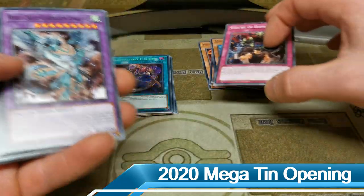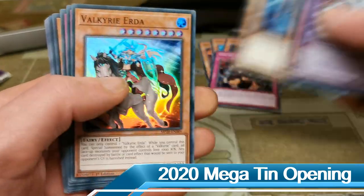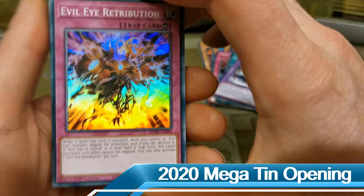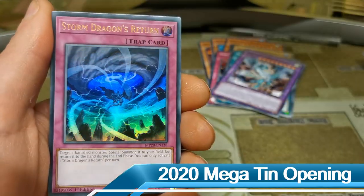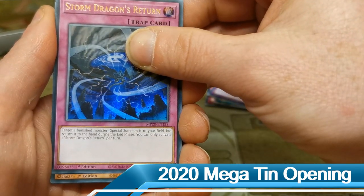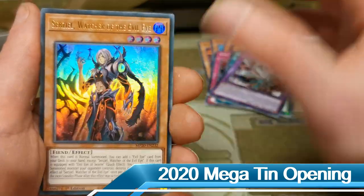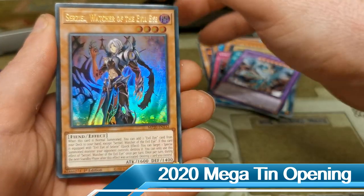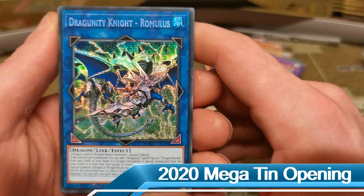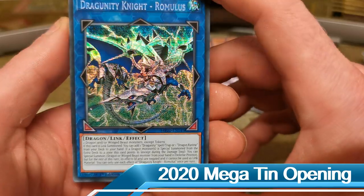We've got World Legacy Guard Dragon, Armaduke — let's just get straight to the holos. Valkyrie Erda as our first holo, and then an Evil Eye Retribution — not too keen on that card. We have a trap card, Storm Dragon's Return — I've seen this one so often. Our last ultra rare is a Serzeal, Watcher of the Evil Eye — this card was actually a little bit pricey before the reprint, so obviously a bit of cooling on the market, which is great for anyone looking to pick up the deck. We also have a Dragunity Knight - Romulus — I'm not a Dragunity player or a Dragon Link player, but I am a huge fan of the secret rare printing of this card, the foiling is absolutely gorgeous.